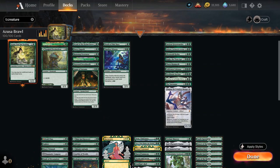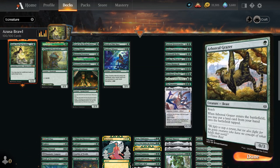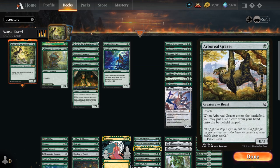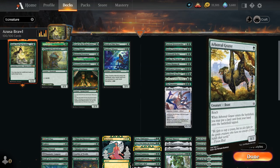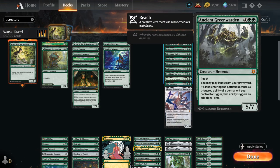There aren't too many 1 and 2 drops, because even though we could play Llanowar Elves to play Azusa on turn 2, we want a high density of lands to get the most out of Oracle of Mul Daya and Augur of Autumn. So I skipped one-mana accelerants like Arboreal Grazer and Llanowar Elves. Lotus Cobra is still quite powerful because it generates mana whenever we play a land, and we can play a ton of lands in one turn — and it can even be doubled by Ancient Greenwarden.